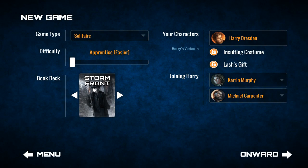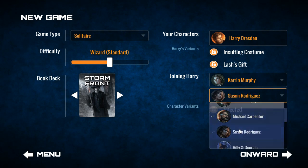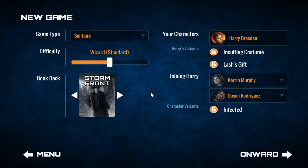We're going to go ahead and try Stormfront again, and here's what I'm going to do. We're going to keep the wizard standard difficulty. Harry has to be in every game — it is the Dresden Files, so Harry has to be the main cast. In terms of joining Harry, we're going to go for characters that have only been in Stormfront, which would be Karen Murphy and Susan Rodriguez. They were in the original book. As we move on to other books, we can add more characters, which means I'll probably buy some of the DLC if you guys like that. Let's jump in and see if we can actually win one.